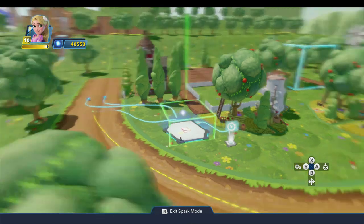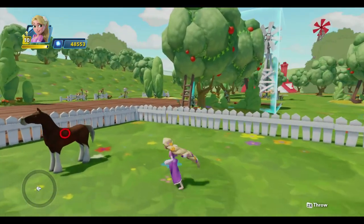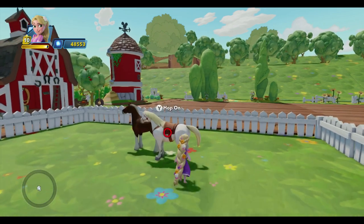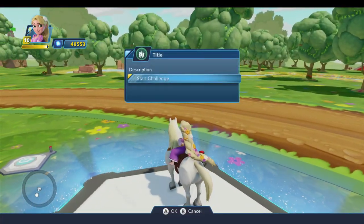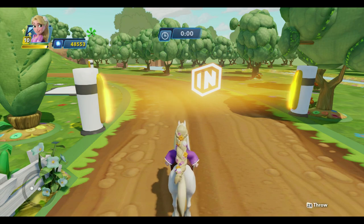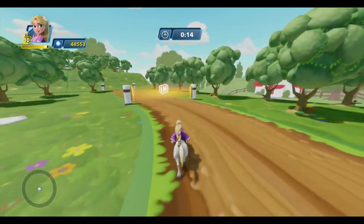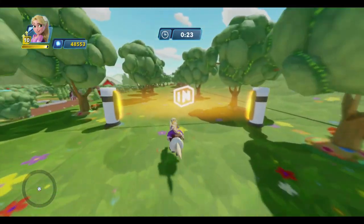My understanding is the girl has the Maximus horse power disc, and so do I, so I'll put my disc down and race with the same horse she's using. Here's Rapunzel and Maximus. We'll come over to the challenge maker, start the challenge, and here we are at the start of the race — there's our starting point. The timer is up, we're off and running. We can trot along or hit the left trigger to go fast. As you pass through each gate, it lights the next one so you know where to go.